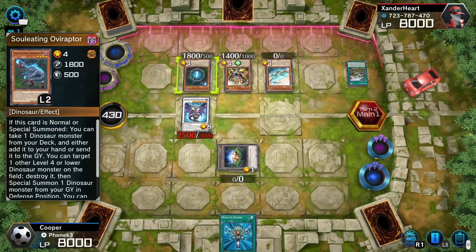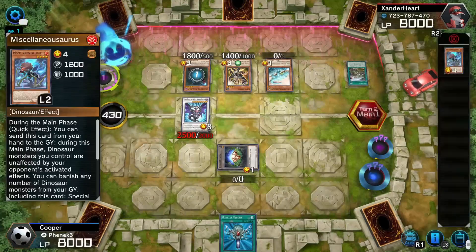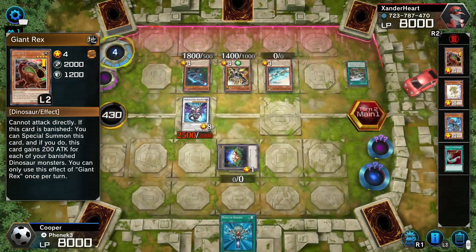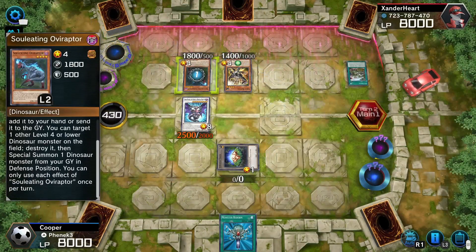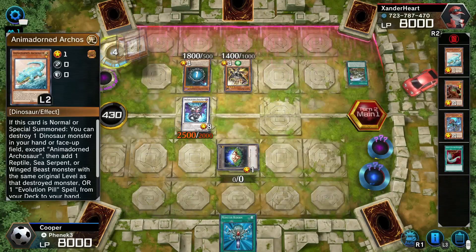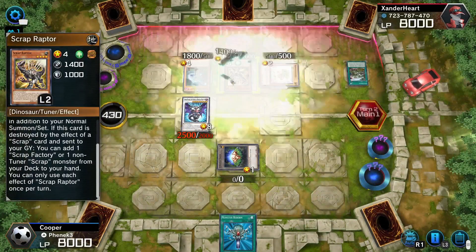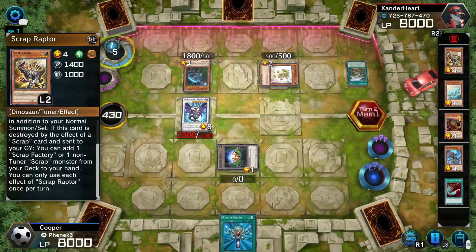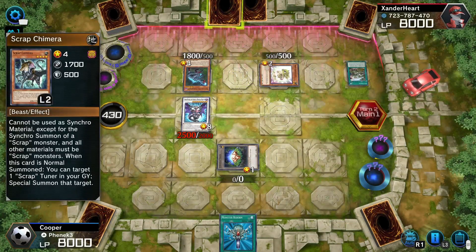Go ahead, Xander. Show me what you got. Oh, this is going to go terribly. This first hand from Xander is already terrifying. Do they already have Ultimate Tyranno? No, they have Ultra Evolution Pill in their hand. But everything's dinosaur right now. So you destroy a card, and then search a dinosaur monster from your graveyard to defense position. You're going for a Synchro Summon, of course. This card also destroys itself, and by destroying itself you can add one Scrap Factor or non-tuner Scrap monster from your deck. Ultra Evolution Pill works with Scrap Chimera.